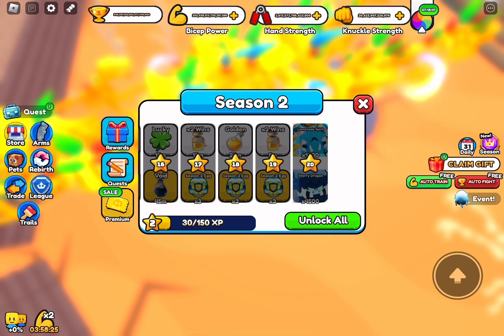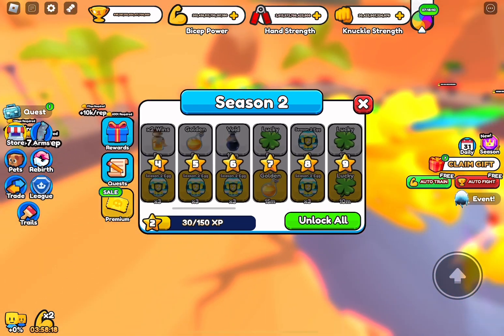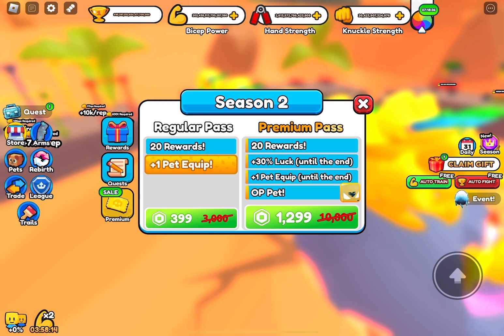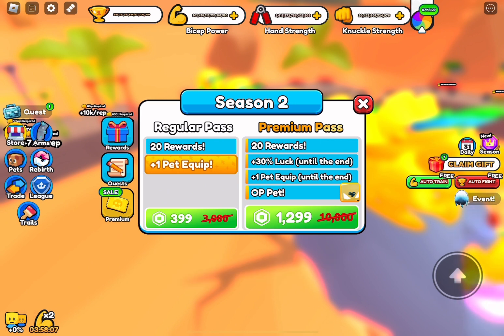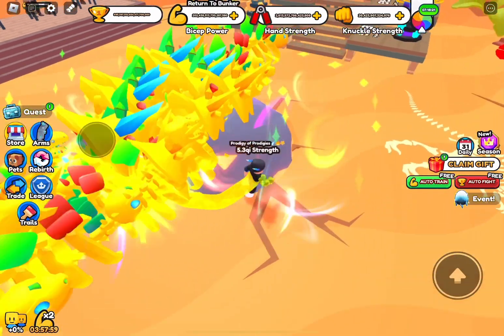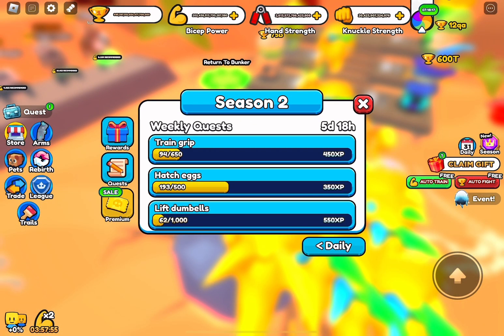There's also a Starry Dragon which is 4,500 stats, which is pretty cool. These two pets aren't the best stats in my opinion. There's also a new regular pass — you get 20 rewards and plus one pet equip for 399 Robux. There's also a premium pass where you get 20 rewards, 30% luck until the end, plus one pet equip until the end, and an OP pet. Then here are the daily and weekly quests, which is pretty cool.